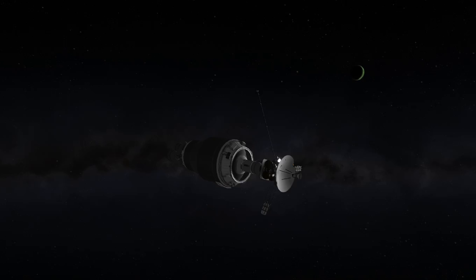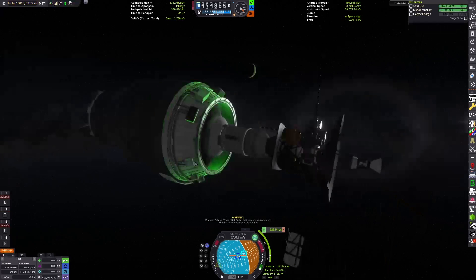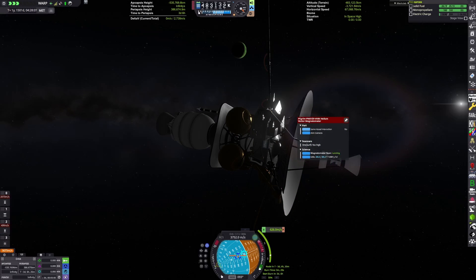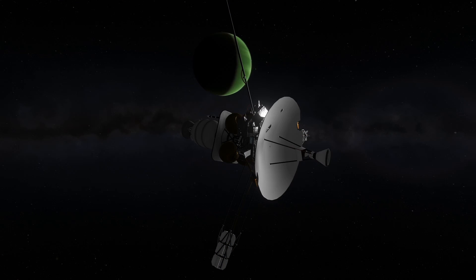Somewhere around here I encountered an issue where it started losing electric charge. I realized what this was — Kerbin was obstructed from our line of sight, but there were other relays available. So the antenna had to use more energy to produce a stronger signal to connect with those weaker relays, as opposed to the stronger ground station on Kerbin — which meant we didn't have the power generation. This kept happening every so often.